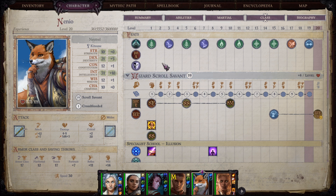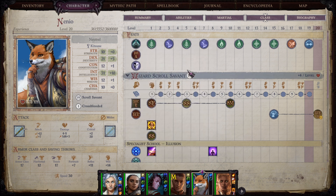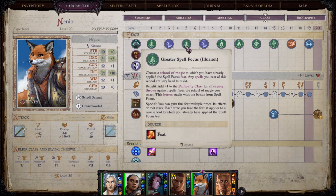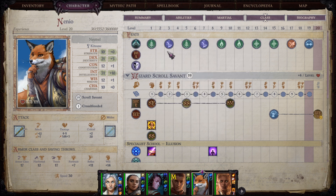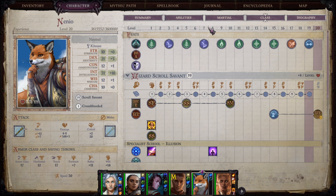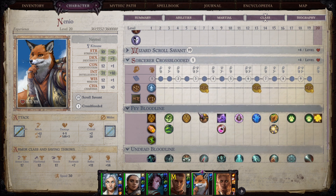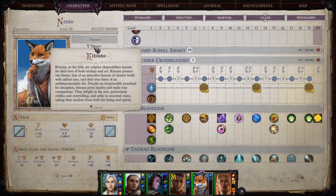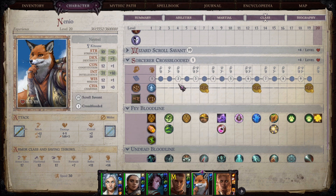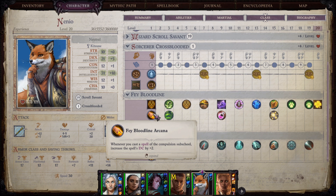The build is very simple and straightforward. We get her at level 3 and keep going into wizard. We take greater spell focus illusion and greater spell penetration — basically just improving on what we already had. At level 7 or 8, I took a level in cross-blooded sorcerer. The reason is that Kitsunes have a bonus to the DC of enchantment school spells, and the Fae Bloodline adds a plus 2 to the DC of compulsion sub-school spells. Most enchantment school spells are also compulsion — at least the better ones are — so this adds to what we already have.